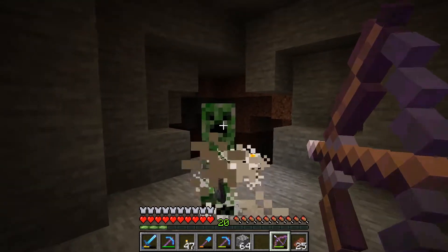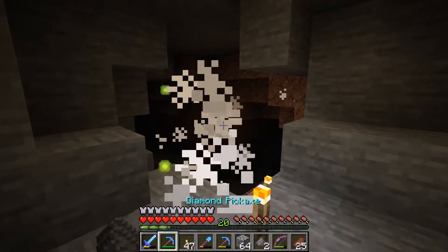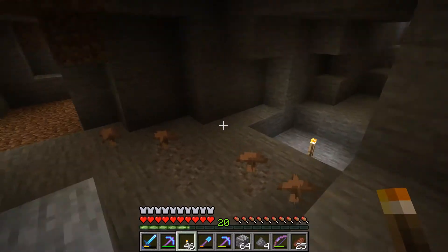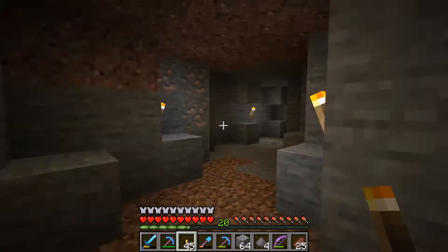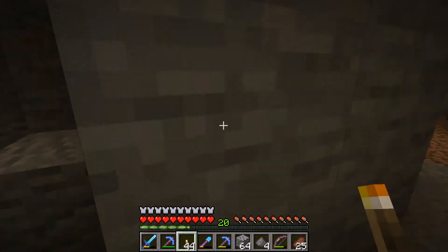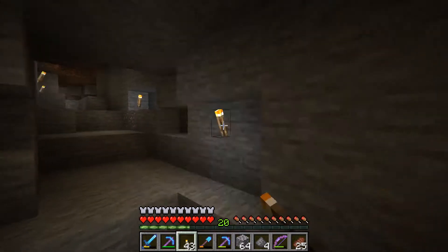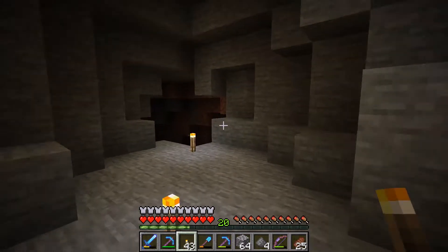This allows you to control the area and to know where mobs are. For example, we know that those creepers were there because they couldn't be spawning back here — we've lit up what's behind us. So we sort of control the spawnable area as we work our way in.